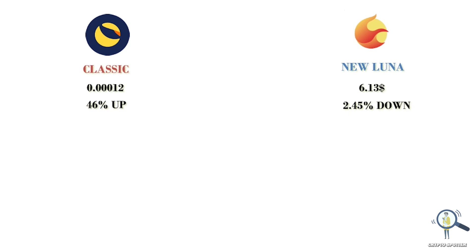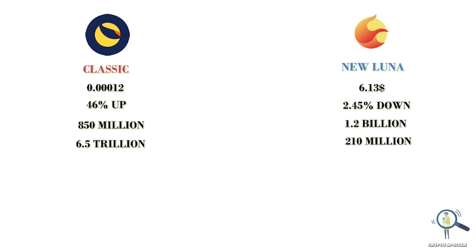If you bought at around the four-zeros level, you can have a decent profit. The market cap of Terra Luna Classic is around $850 million, whereas new Terra has a market cap of $1.2 billion. The circulating supply of Terra Classic is 6.5 trillion, whereas new Terra has a supply of 210 million.